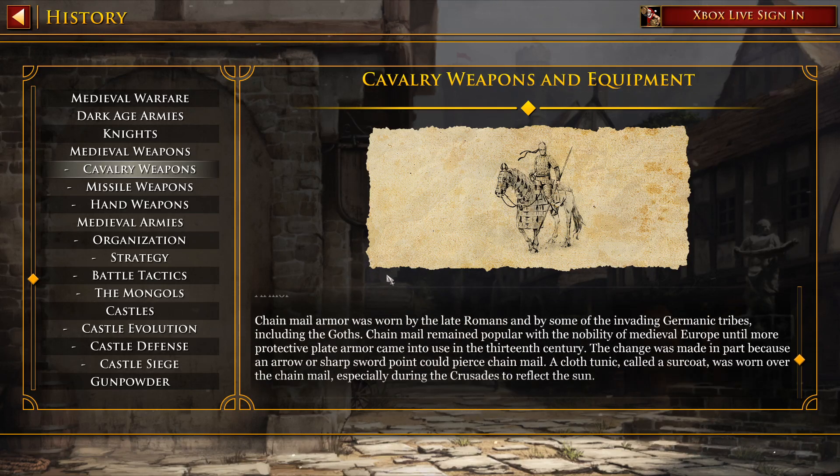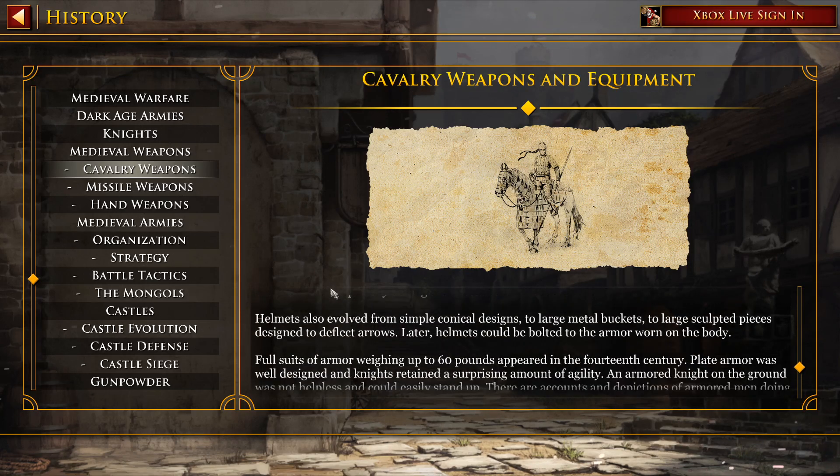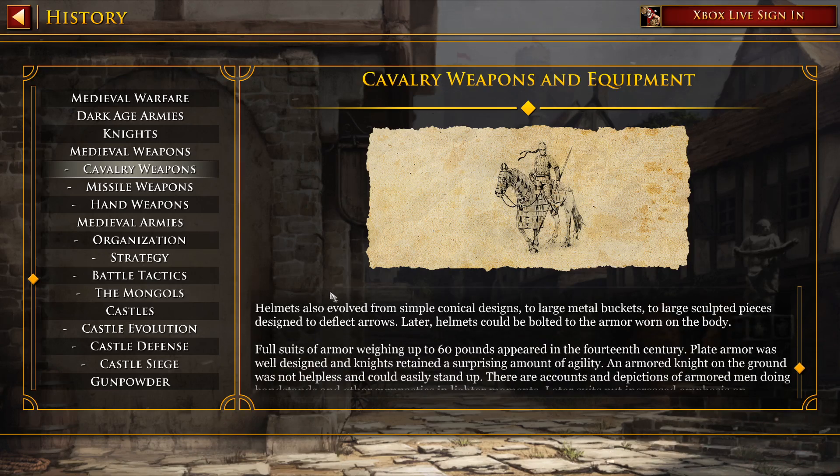Armor. Chainmail armor was worn by the late Romans and by some of the invading Germanic tribes, including the Goths. Chainmail remained popular with the nobility of medieval Europe until more protective plate armor came into use in the 13th century. The change was made in part because an arrow or a sharp sword strike could pierce chainmail. A cloth tunic called a surcoat was worn over the chainmail, especially during the Crusades to reflect the sun. Helmets also evolved from simple conical designs to large metal buckets, to large sculpted pieces designed to deflect arrows.